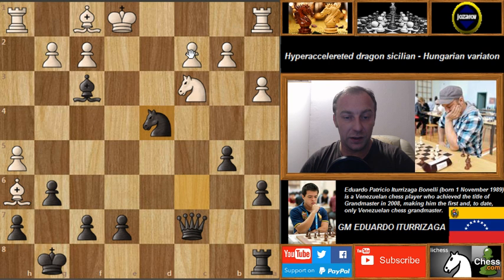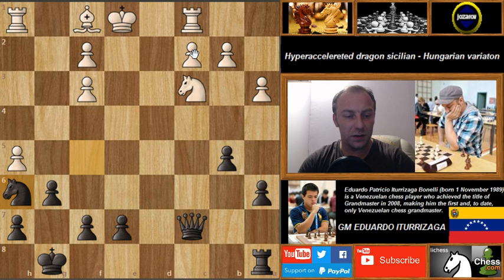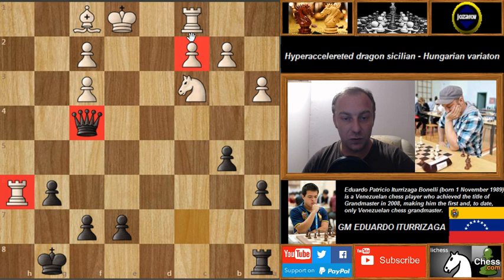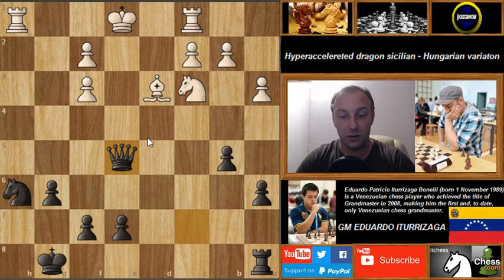White didn't take and played knight to c3. We have knight to d4 attacking c2, then rook to c1, knight to f5 attacking the bishop. After white took on f3, Iturizaga simply took the bishop on h6. We have h takes g6, h takes g6 — he's leaving the knight because after bishop to d3, if white takes the rook we have queen to f4, attacking both rooks. That's why white didn't take the knight and played bishop to d3, and we have queen to e5 — a simple attack on the king.